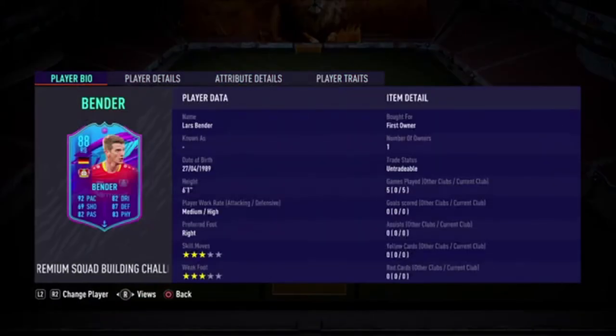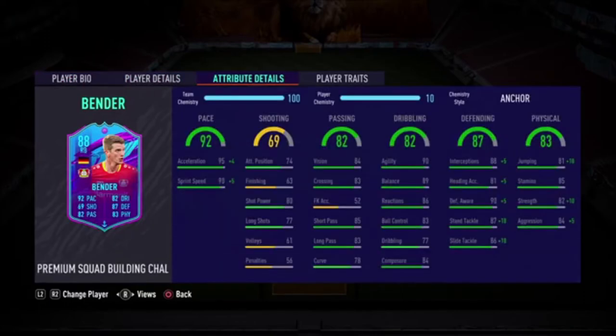In terms of Lars, on the other hand, he is 6'1" as well, medium-high work rates, right footed, 3-star skill moves, 3-star weak foot. He's got 92 pace with 95 acceleration and 90 sprint speed. In terms of shooting, he doesn't really have a shooting presence at all, so I'm not going to play him as a right mid. In terms of passing, he's got 82 passing, 84 vision, 85 short pass and 83 long pass. It's nothing fantastic but not bad.